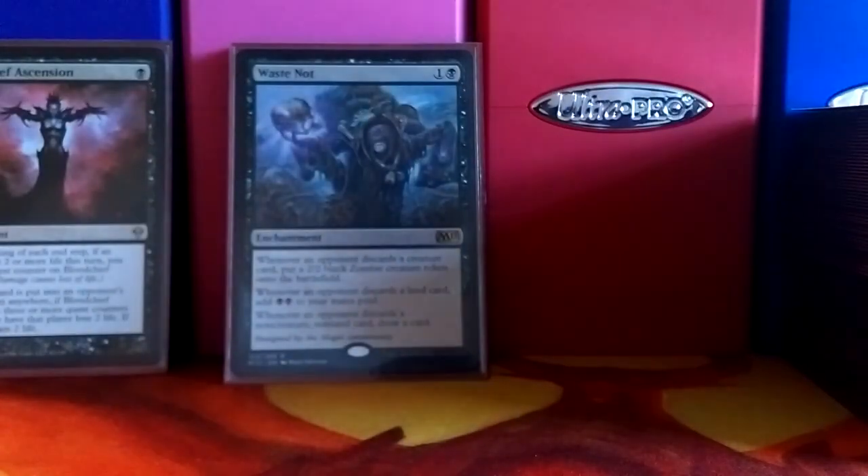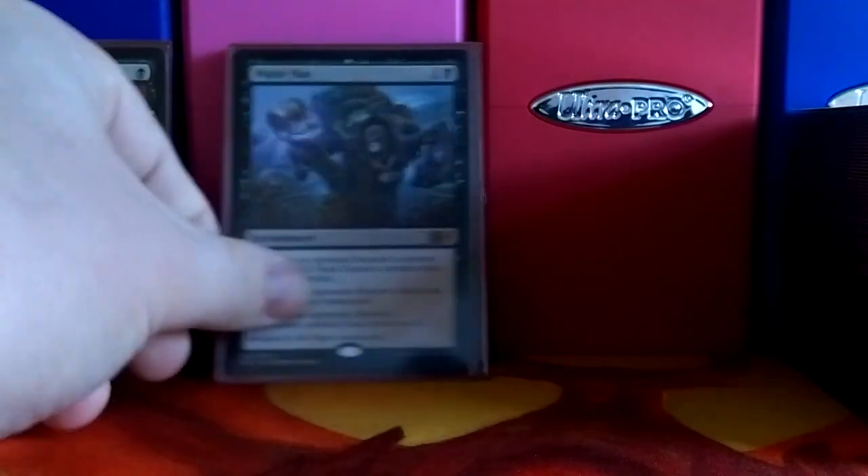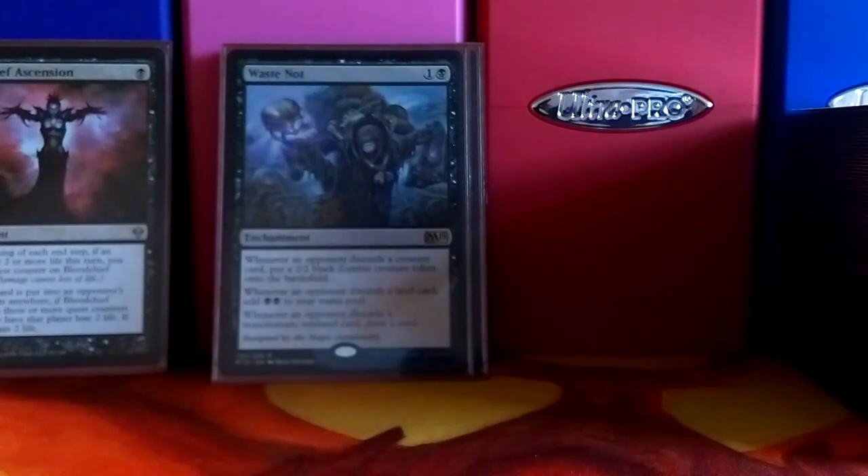Waste Not — when I first started building the deck, this was one of my favorites and I wanted it to be in the deck. I wanted the commander to be built around this, and that's what we have here. It goes around the discard theme — he pumps out zombies when they discard a creature card, gives you mana when they discard a land, and draws you cards when they discard a non-creature, non-land card.